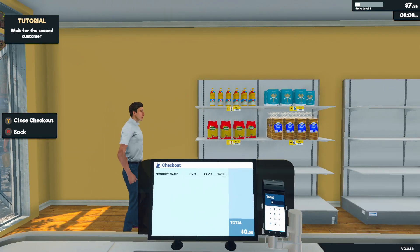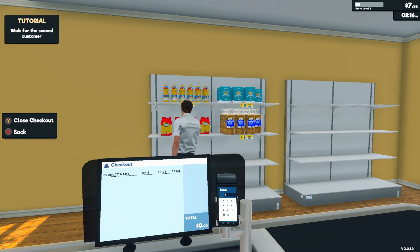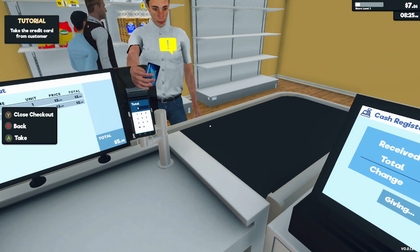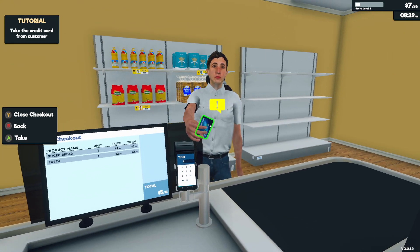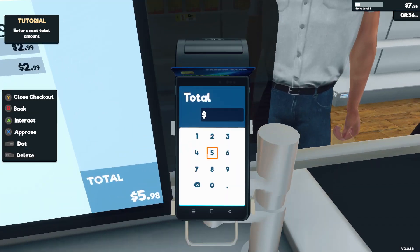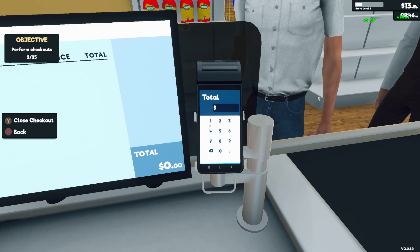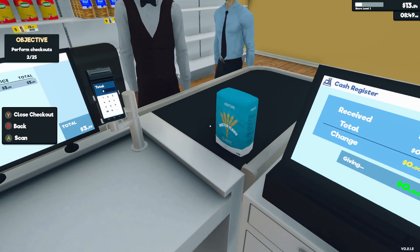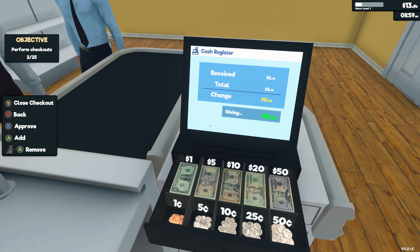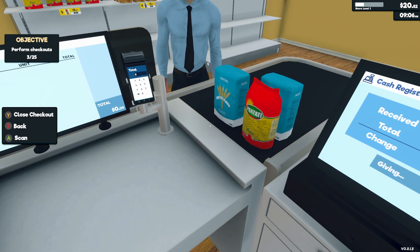Who we got? Man, look at this dorky mofo — that looks a lot like somebody I know. What a creep. In the nicest way possible. $5.98, all right. And you're back — still getting used to checking people out. There are a lot of different NPCs now.